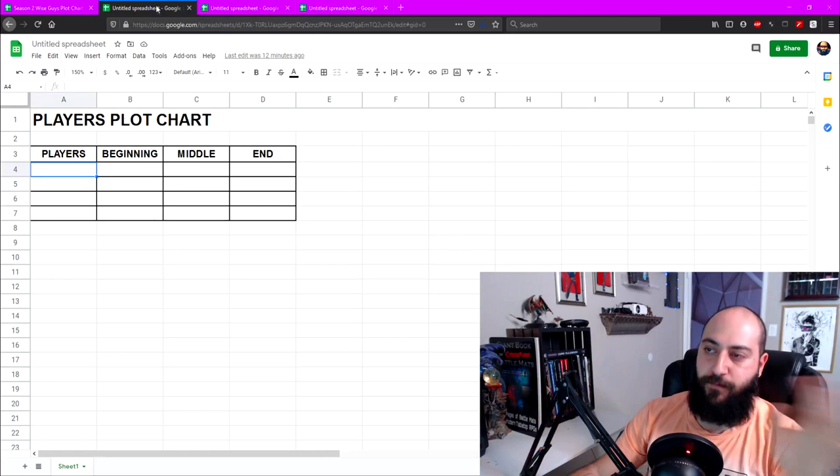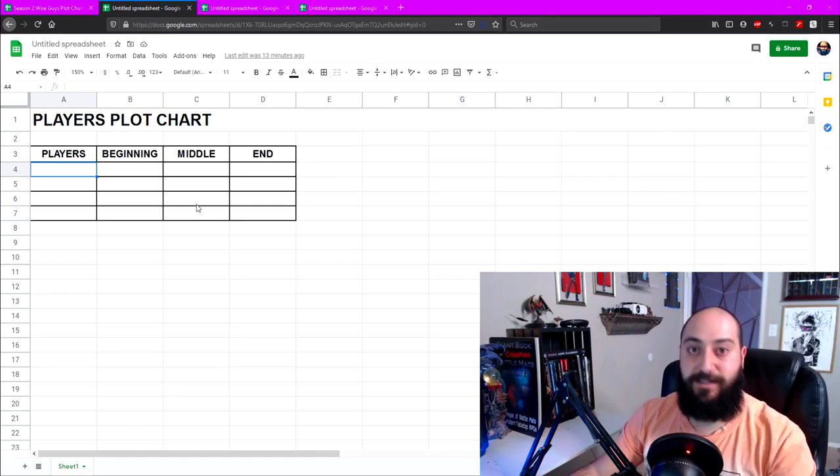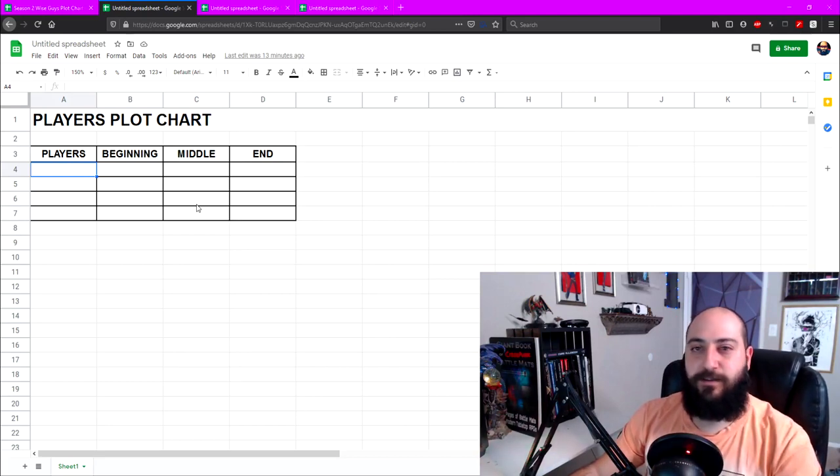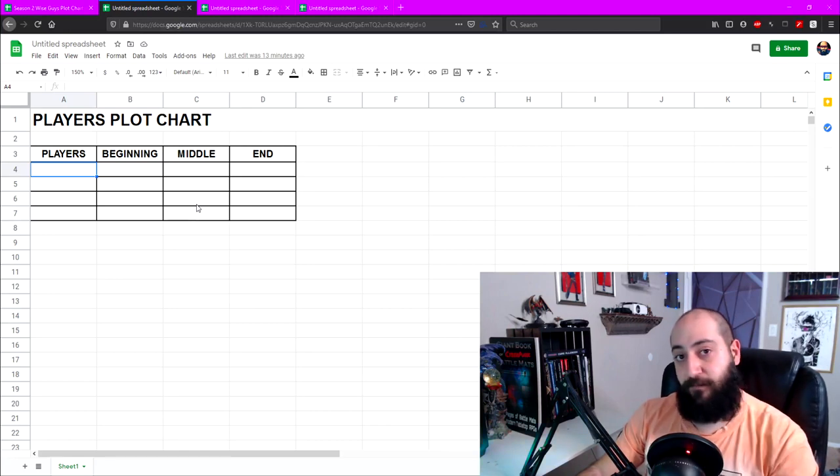Before we get into any of that, there are a few things I want to tell you. Rule number one: this is more of a writing exercise and putting ideas down than anything set in stone. Your players are going to change things, you're going to change your mind, you're going to get inspiration, the story is going to go off the rails. But this will guide you in case you have writer's block or a busy lifestyle and need some idea of what's going to happen next — so you can add, enhance, and change things to make it fun.